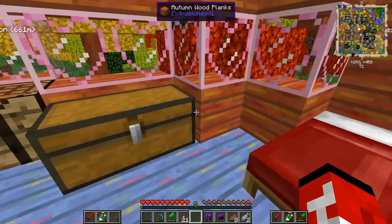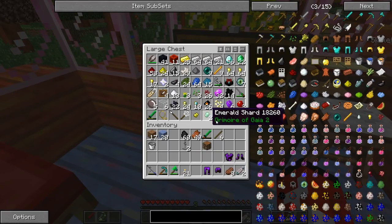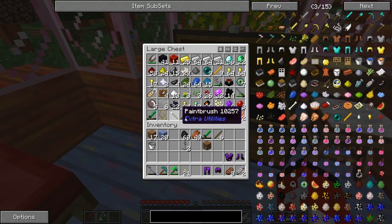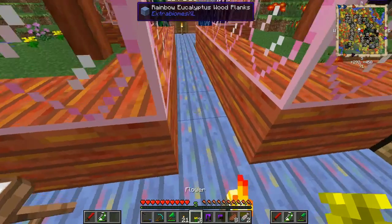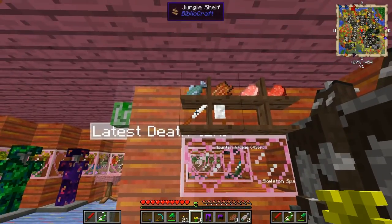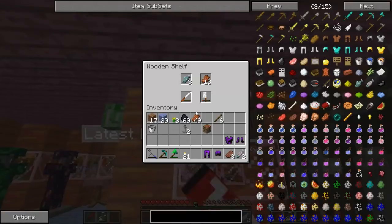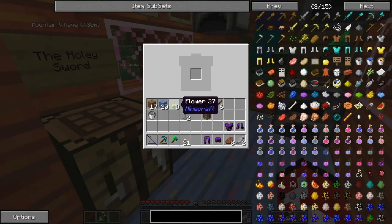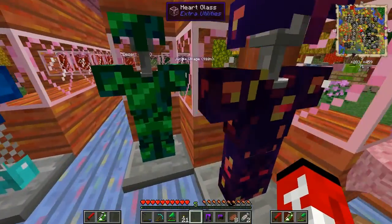Is there anything we can get rid of here? Let's just get rid of the flowers — we're not gonna need flowers anytime soon. And don't we have rotten flesh over here? We do. We're gonna throw these flowers away. I guarantee that they're fairly useless.